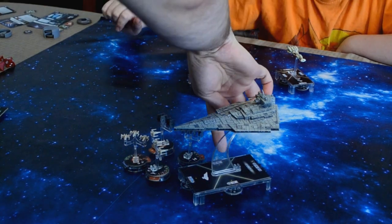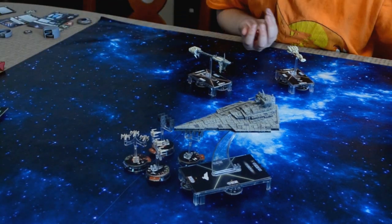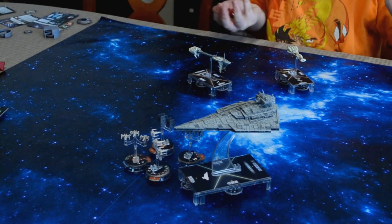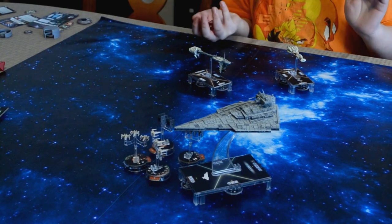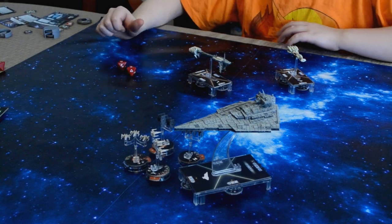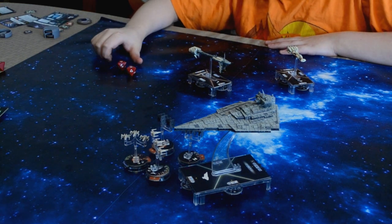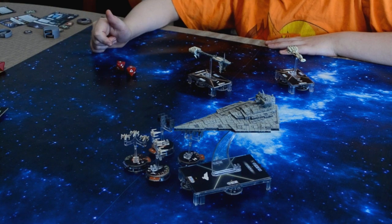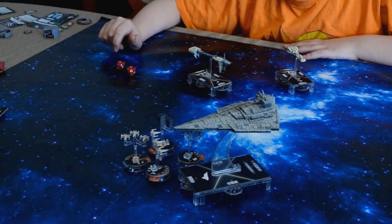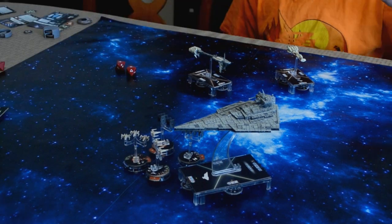Next up is this hull zone — you get two attack dice. Who are you attacking? That guy in the back? Alright, go ahead. You've got a hit and an accuracy. I have one evade token left. So no damage, and I exhausted that. Now you get to move. You're at speed two.